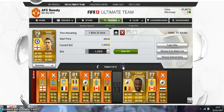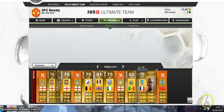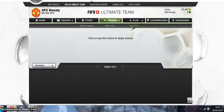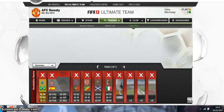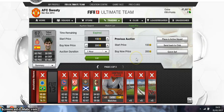I'll pause the video here, list these players, and come back in an hour to show you what's sold. That way you'll be able to see what has actually sold using this method. As you can see we've got a couple of pages of stuff now. I'll send these back to my club and fill them up with gold players using that method so you can see it better. I'll pause the video now and come back in an hour.